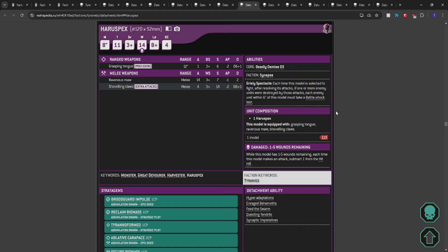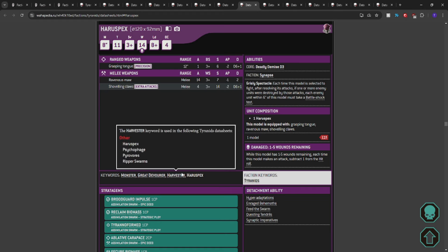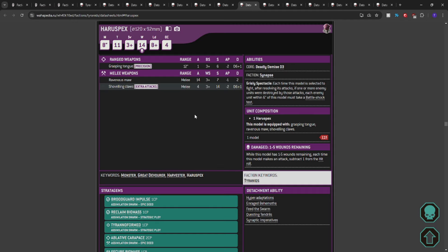The Haruspex at 125 points will pick up the stuff that you're worried about tying up your Maliceptor or Exocrine in melee — just throw the Haruspex at the situation. When it pops for 125 points, I don't care. The Harvester monsters were made cheaper so you can play them in Assimilation Swarm. That's cheap — and now you wonder why we're not running this. Bring it. It's 14 wounds at T11. If they're struggling with T10, they're going to struggle with T11.